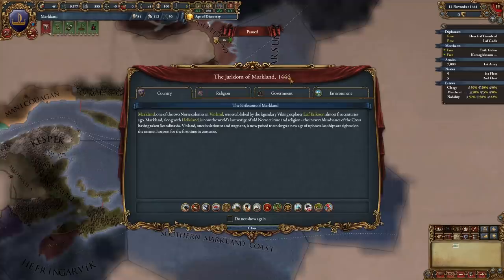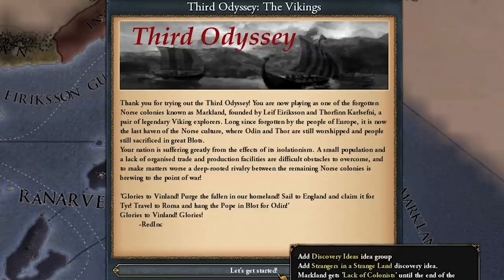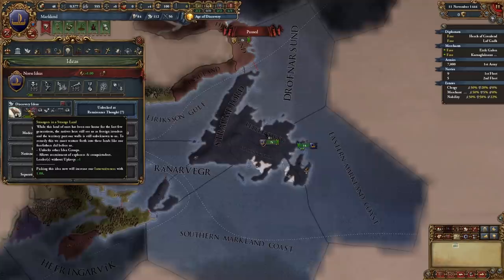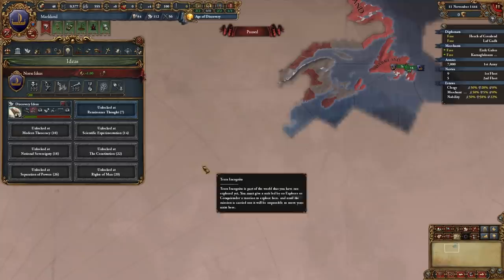Here we are as the Jarldom of Markland, one of two Norse colonies in Vinland established by the legendary Viking explorer Leif Eriksson almost five centuries ago. We get a pop-up to start: an exploration idea group with the Strangers in a Strange Land idea, some negative modifiers but also positive ones. We have an idea group already unlocked before anyone else in the world. We're tech 2, stronger than the natives, but weaker than Elysia by the time they arrive.